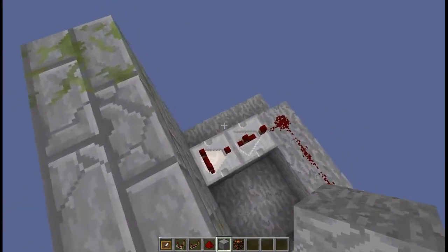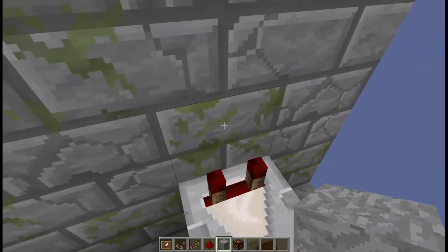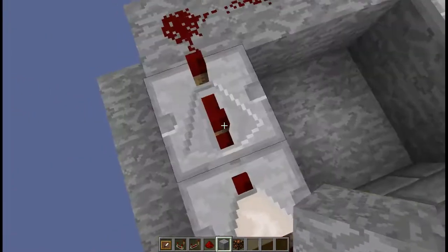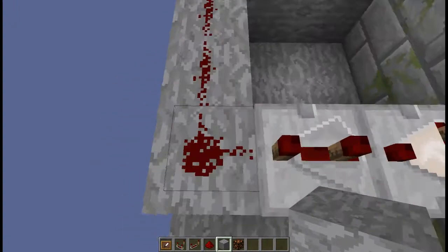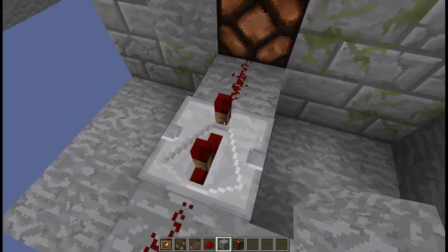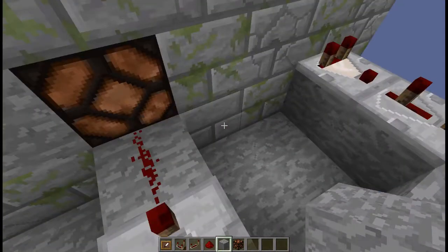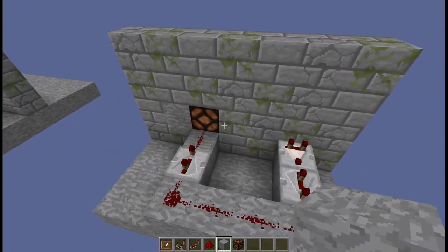To recap: place your item frame on the block, go out the back, place a comparator and a repeater, then redstone dust. If you want, this is optional — run another repeater, or you can just do dust into the redstone lantern.